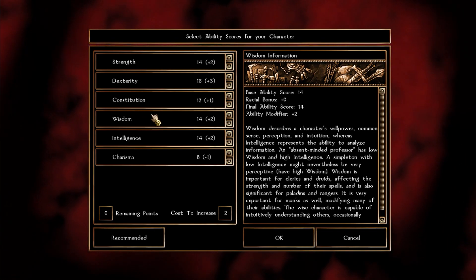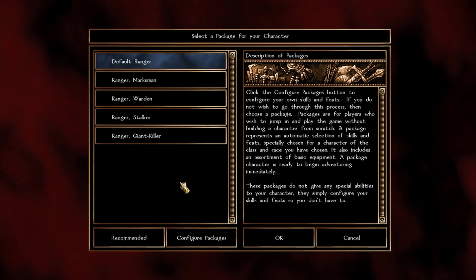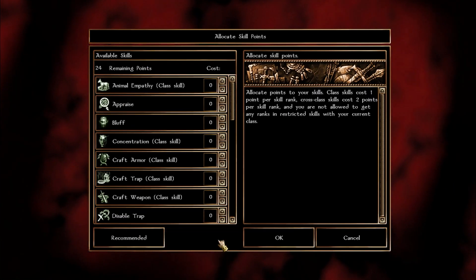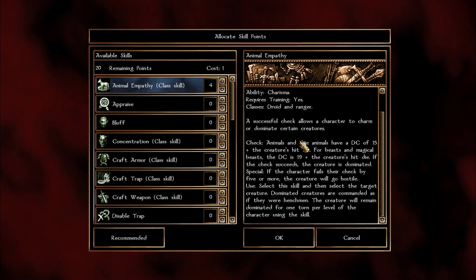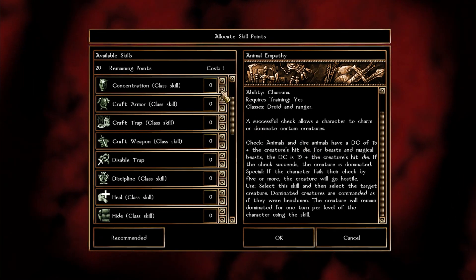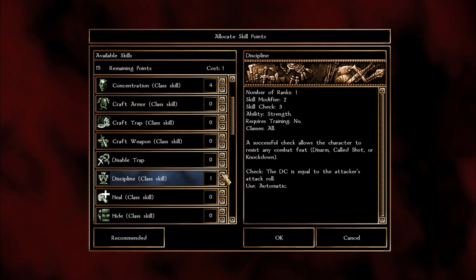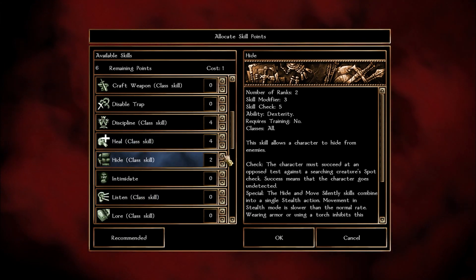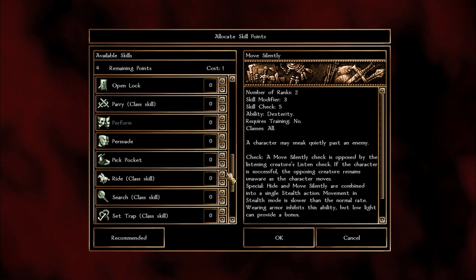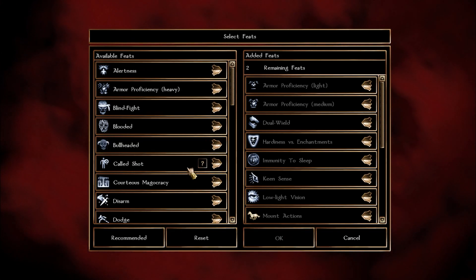That covers the stats. Now for skills: some are optional — for example, if you don't like animal empathy you can skip it and put points elsewhere. Discipline and concentration are very vital. Heal is definitely important — it's a bit overpowering. Hide and move silently are very useful for starting combat stealthily. Persuade is always optional.